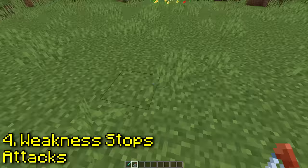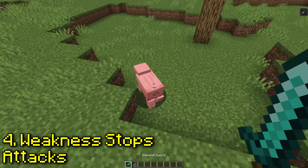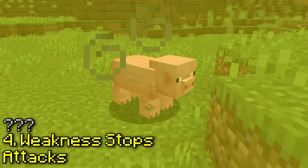Does weakness stop you from being able to attack mobs? So I can still attack mobs when I have weakness, but when I punch the mobs it doesn't work, so this one is kind of true.